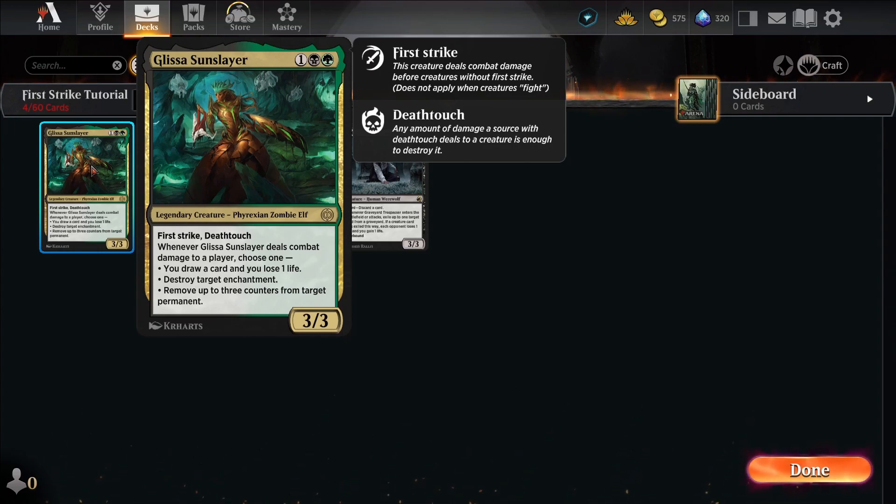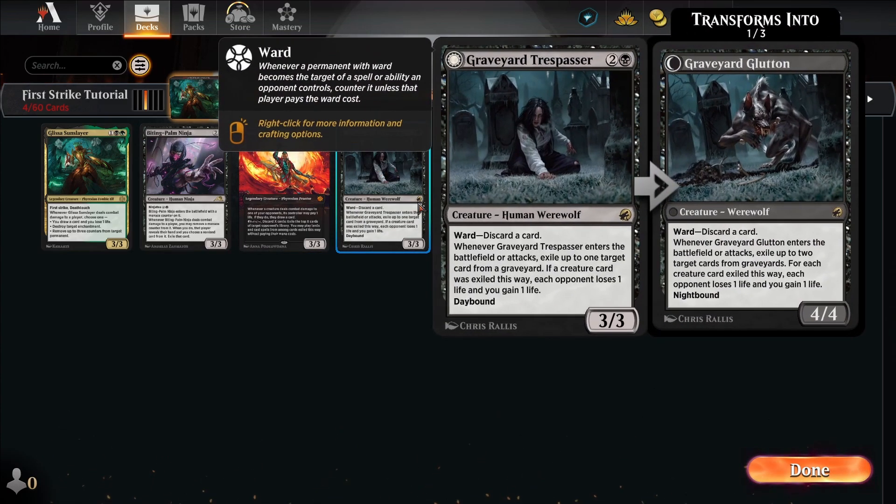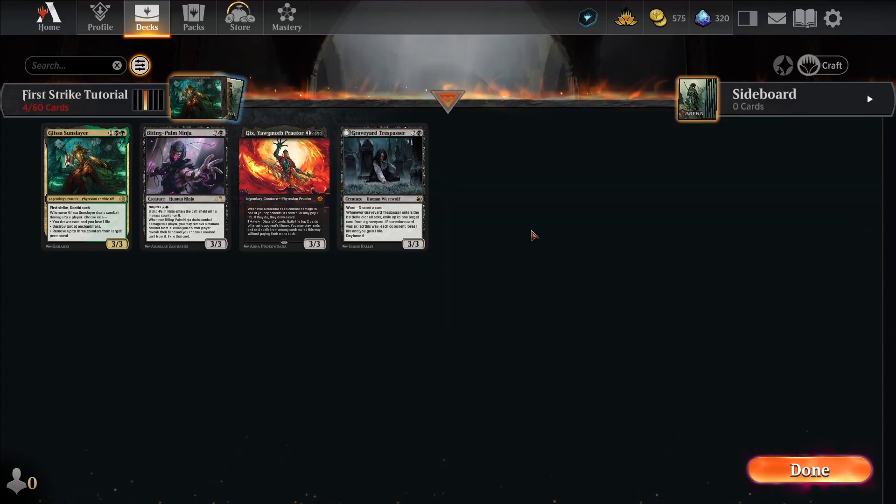So Glissa is a 3/3 with First Strike and Deathtouch. If she deals damage to anything, she just kills it. First Strike means she deals damage before other creatures without First Strike. Normally, if you have two creatures — say Gix and Graveyard Trespasser fighting each other — Gix attacks, Graveyard Trespasser blocks, and they deal three damage to each other at the exact same time, and both die at the end of combat. That's how regular combat works.